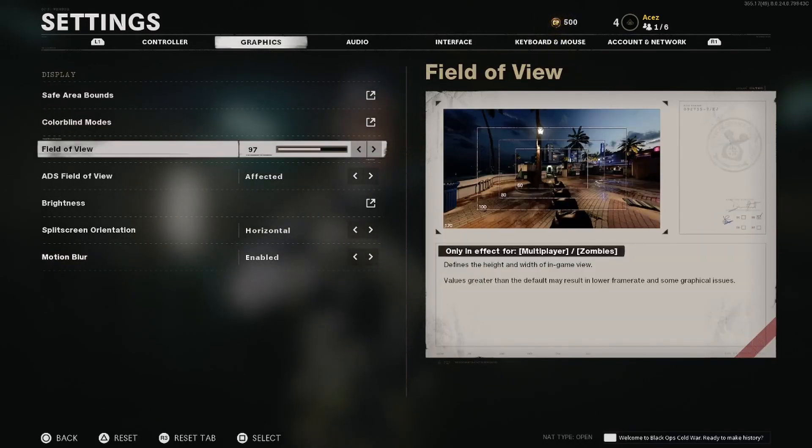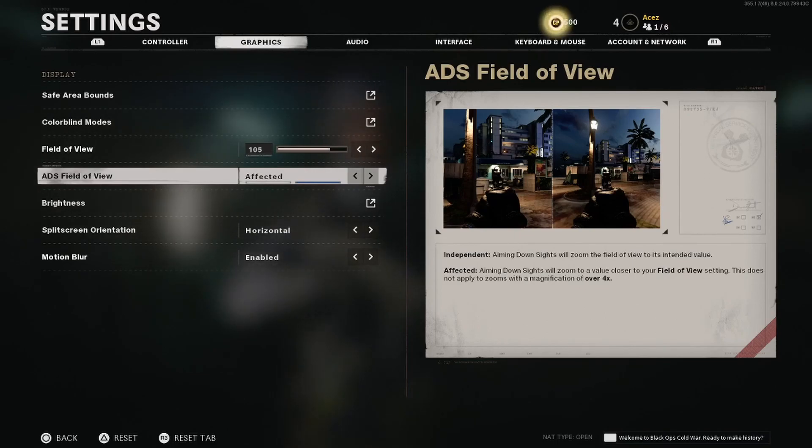Moving on to graphics — I'm going to be turning my field of view up to about 105. Anywhere between 100 and 110 was my favorite range playing in the beta, but you're going to have to test this on your own. ADS field of view you want set to unaffected. On independent it will go to its intended value; on affected, ADS will zoom to a value closer to your field of view setting, which gives a cleaner transition into ADS. We might have to play with that one a bit more. Colorblind settings are all on you if you have any issues with colors.